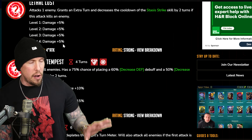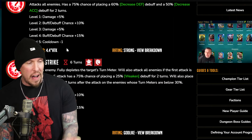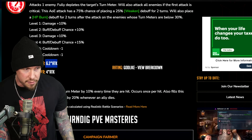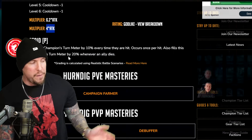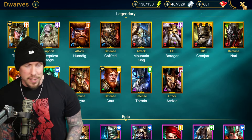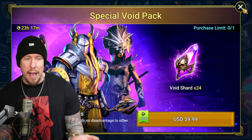He has a 4x attack multiplier on his A1 — a very hard-hitting A1, which is great because it gets the extra turn if you kill somebody. Arcane Tempest is a 4.5 multiplier on the AoE, and then he has a 6.2 multiplier on the initial attack of his A3, the hit that fully depletes the target's turn meter. On the AoE portion of the A3, we get a 4x multiplier. This dude is just hard hitting basically everywhere in his kit — you love to see a nuker who can actually nuke.